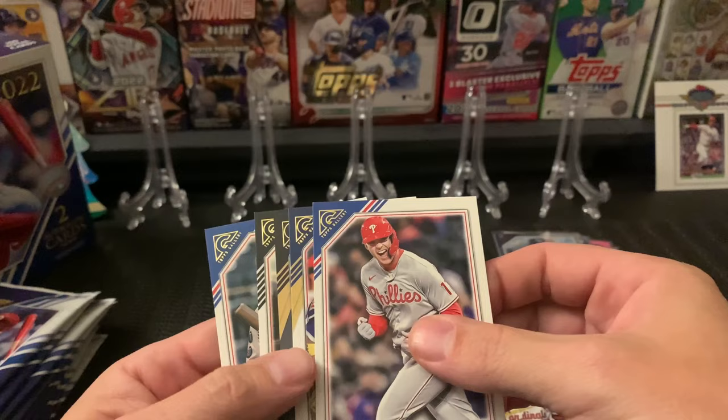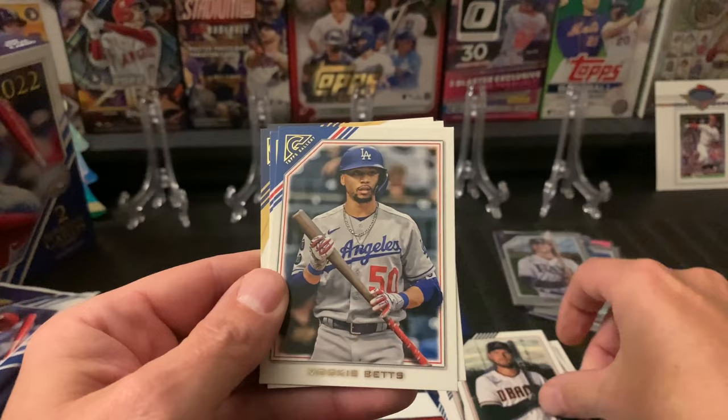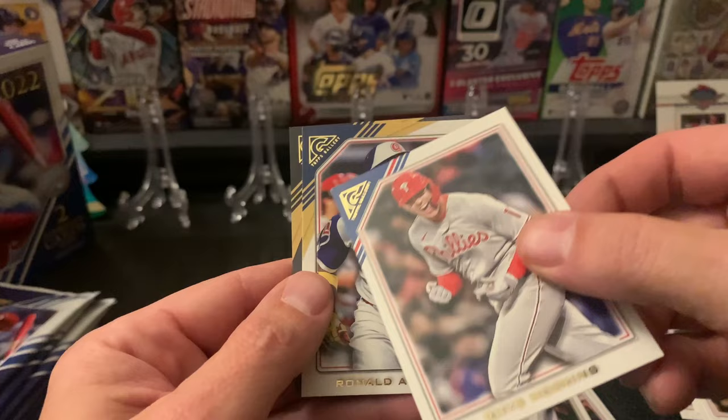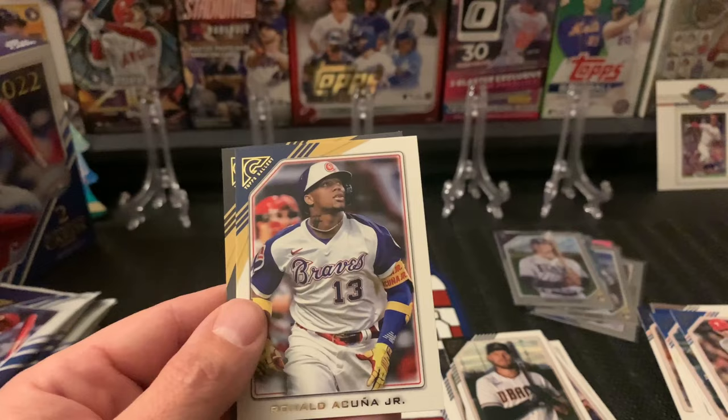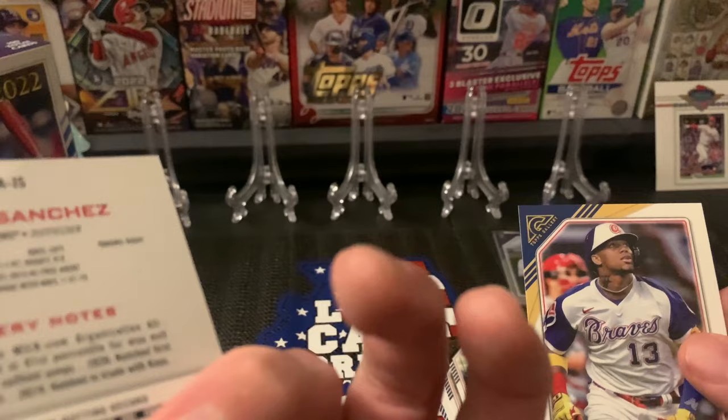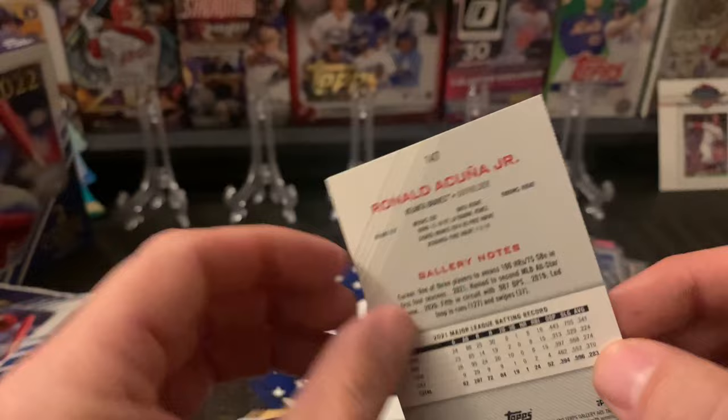All right here we go — Seth Beer rookie, Mookie Betts, Reese Hoskins, Acuna Jr. And that — is that like a gold? You can see all the other ones look like this but that's different, it's got like a goldish color up here.